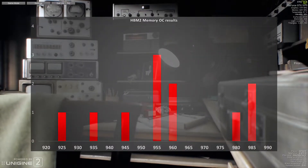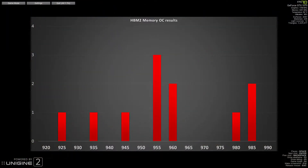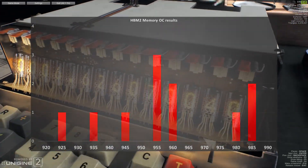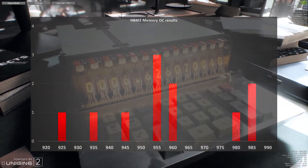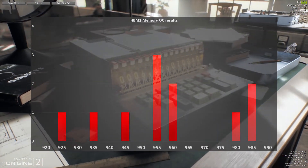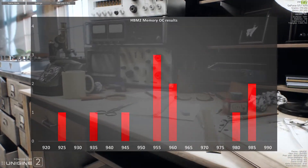With RX Vega it is often more beneficial to overclock your memory than the core itself. Nevertheless, we got an average of 955 to 960 megahertz for each of the GPUs we tested. A couple of them overclocked up to 985, which was awesome, but on the other hand a couple couldn't go over 940, so that was a bit of a bummer.